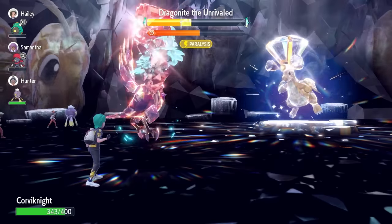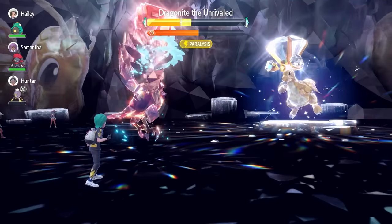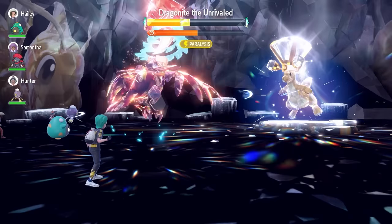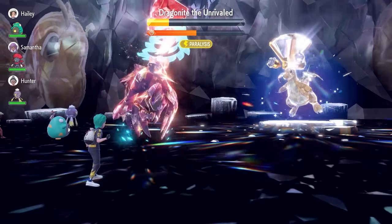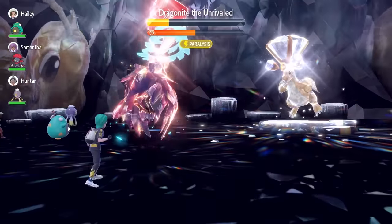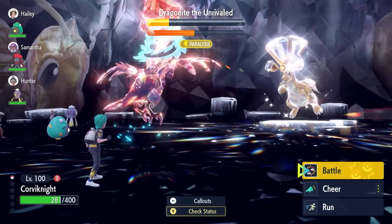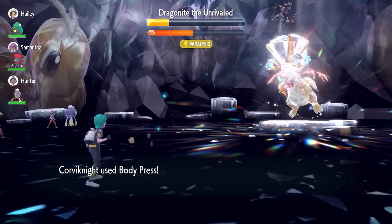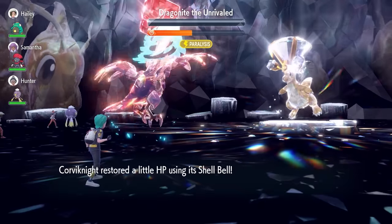You could get a bit unlucky with RNG — if Thunder hits you it will do significant damage and could paralyze you. But that's really bad RNG. You can also get lucky, like getting a critical hit with Body Press that breaks the shield early and speeds up the raid. I've run through this raid a bunch of times and I think Corviknight is the fastest and most consistent option, even though it has that weakness to Thunder.